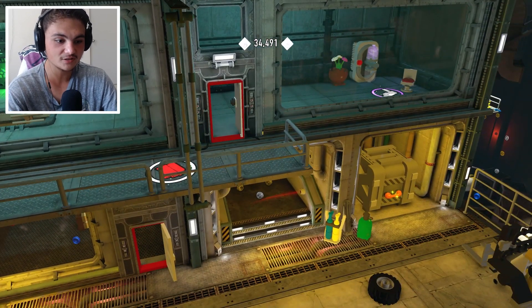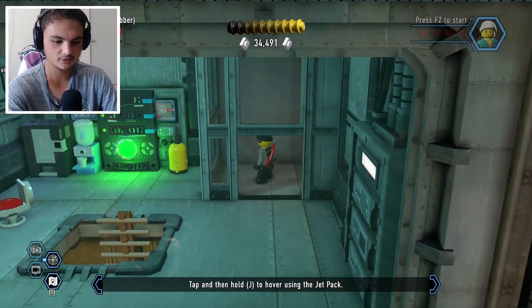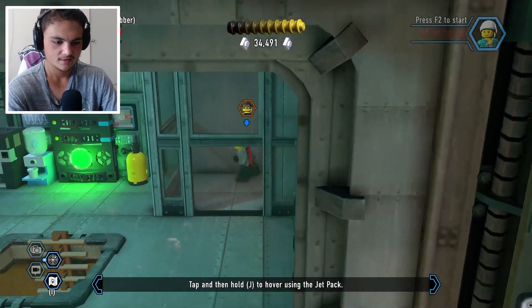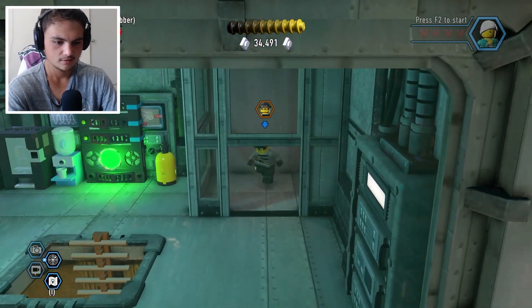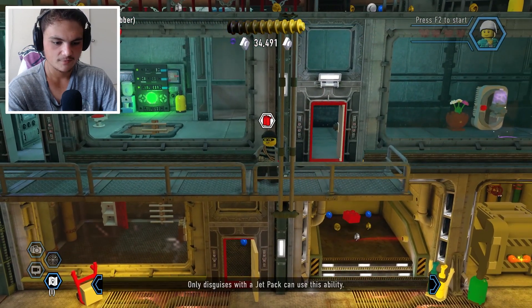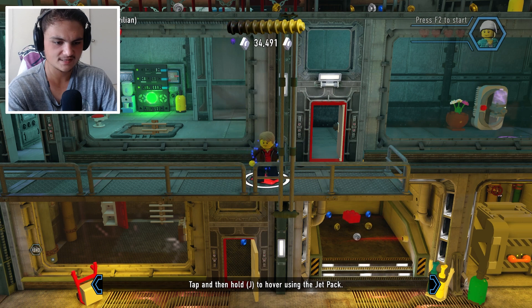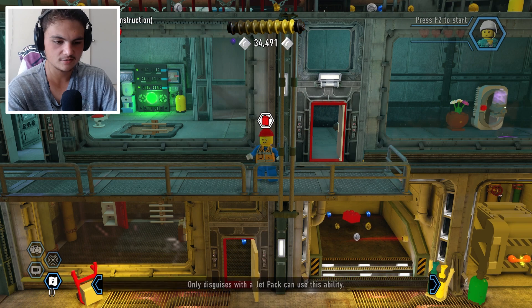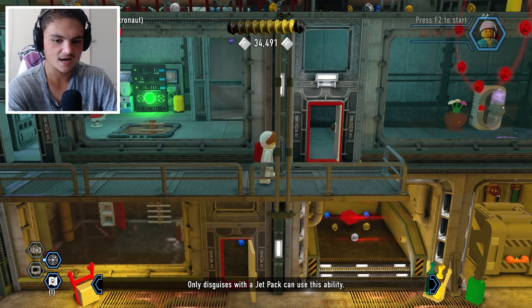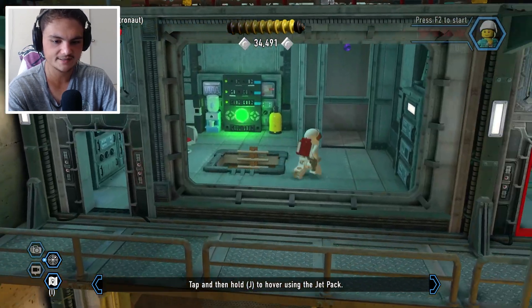Jetpack unlocked! Can we fly this in the overworld now? Tap and then hold J to hover using the jetpack. We need jetpack-only disguises — did we unlock a new one? Is it civilian, construction? Oh, it's astronaut! That makes sense. We can literally hover — let's go ahead and get this purple coin while we can.